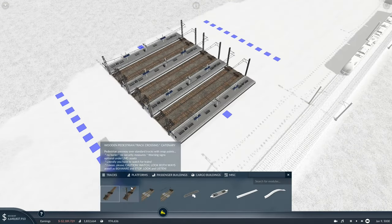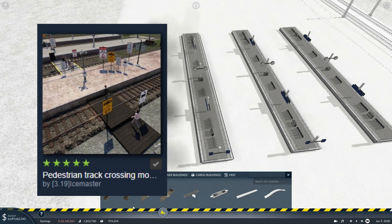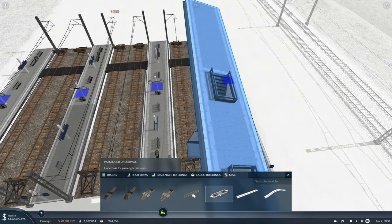Now I recommend this mod here, which allows you to build pedestrian track crossings, so the workers of the maintenance yard can cross the tracks without any need for bridges. I personally love this mod — I think it's really good. But if you don't want this, you could use a modern bridge or the vanilla underpass.